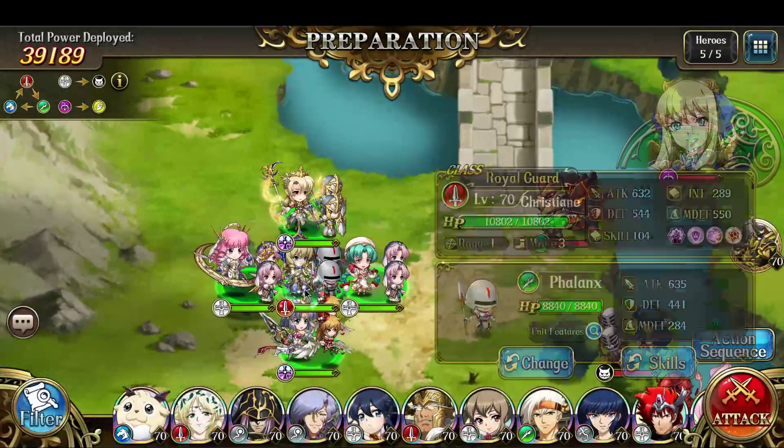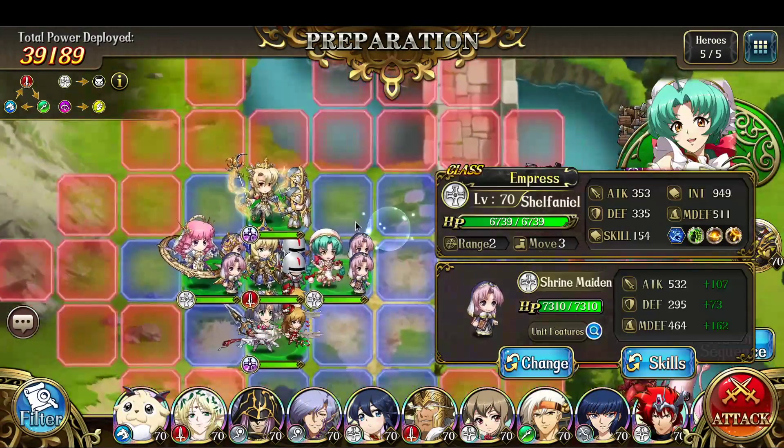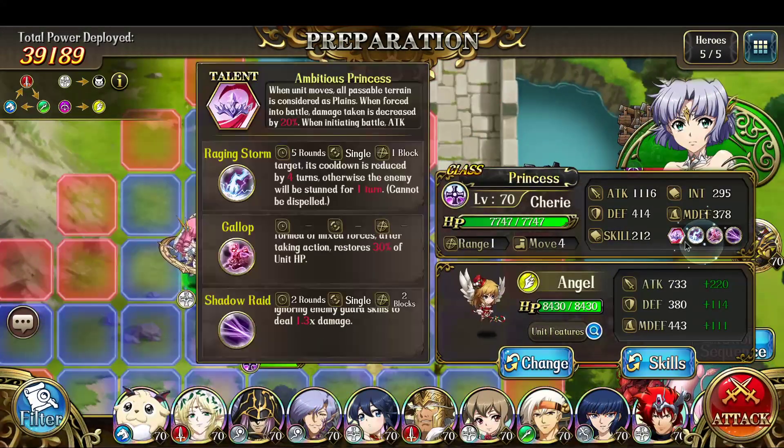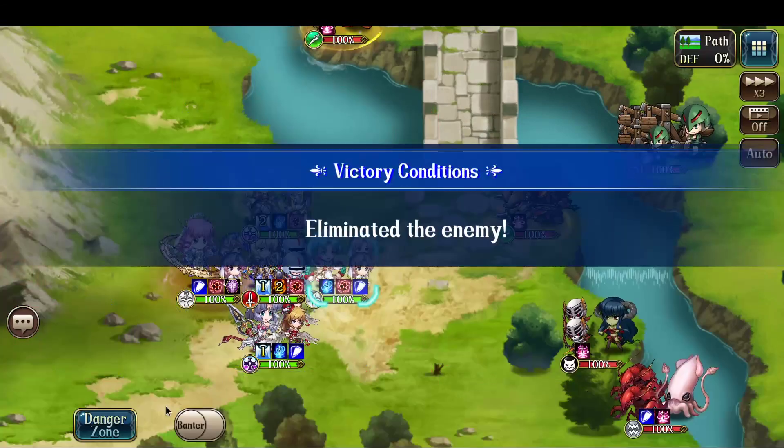Should be pretty straightforward. I'm just going to bring Christiane as a tank, have Lana and Shafenil AoE. Cherie can single target strike if necessary, and Rosenseal will provide immunity and healing. So let's begin.